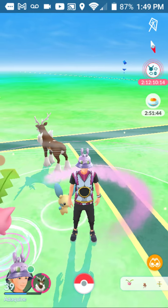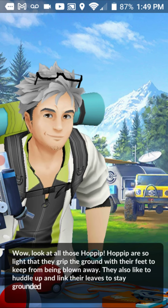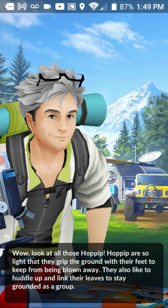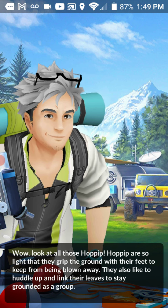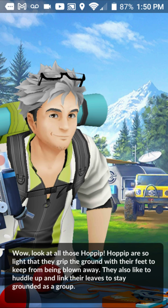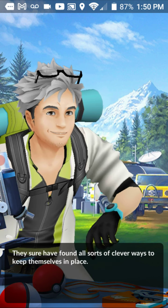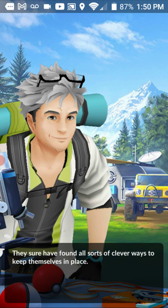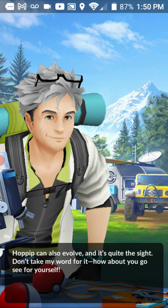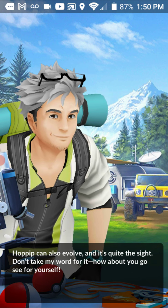Wow, look at all those Hophip! Hophip are so light that they grip the ground with their feet to keep from being blown away. They also like to huddle up and link their leaves to stay grounded as a group. They sure have found all sorts of clever ways to keep themselves in place. Hophip can also evolve, and it's quite the sight — don't take my word for it, go see for yourself!